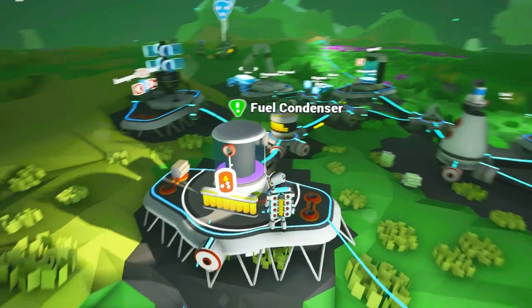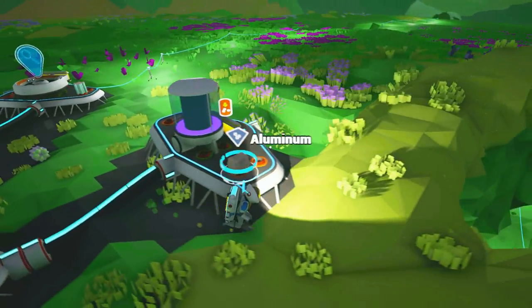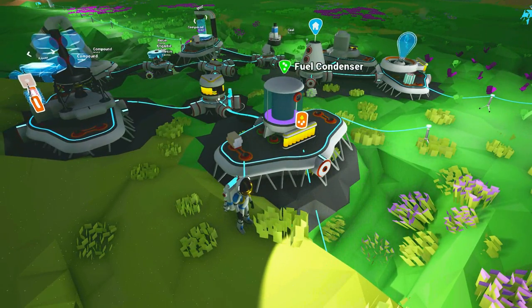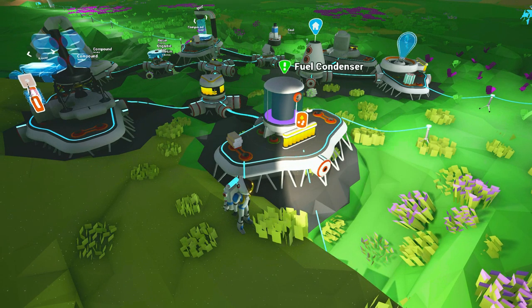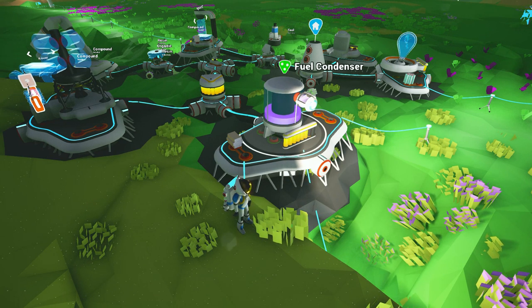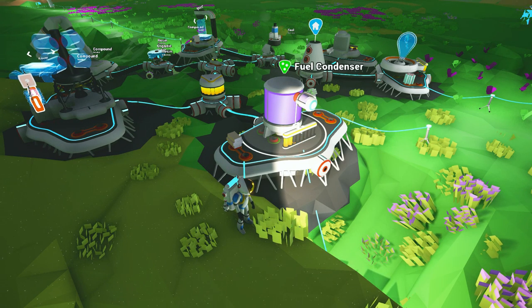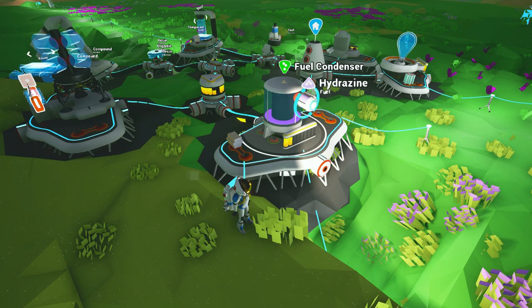I've been told conflicting things — some people have told me that we can convert things like organic into other fuels, and other people have told me it's just power: you use up the battery power to create fuel from nothing. So I'm just going to press the button and see what happens. Okay, it's definitely using up power — we haven't given it anything, and wow, we get hydrazine.